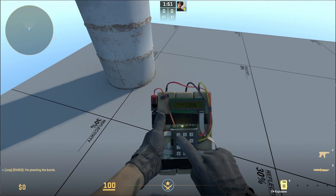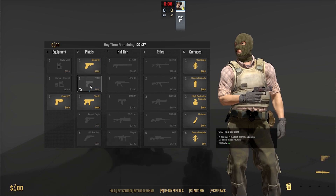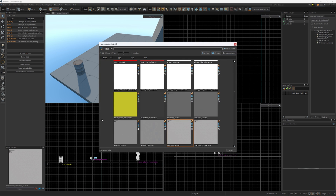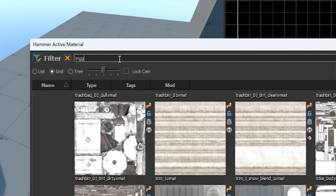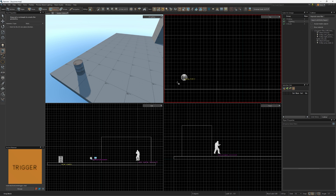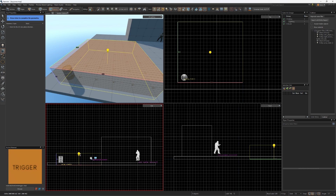In this video, I'm going to show you how to create both a bombsite and a buy zone. To create a bombsite, click Browse on the active material in the bottom left and search for Trigger. The trigger material is invisible and non-solid in-game. Once the trigger material is selected, press Shift-B to use the Block tool and create a block where you want the bombsite to be.